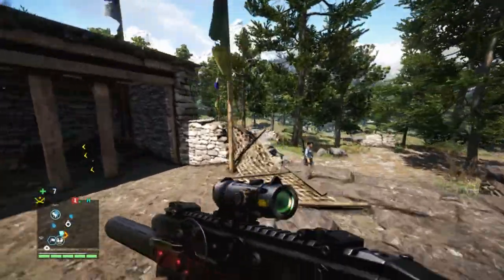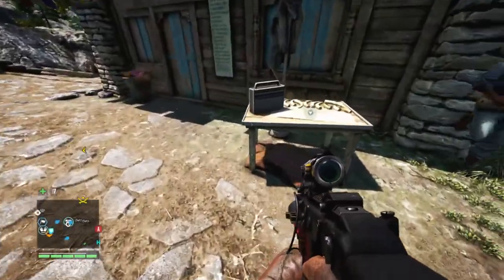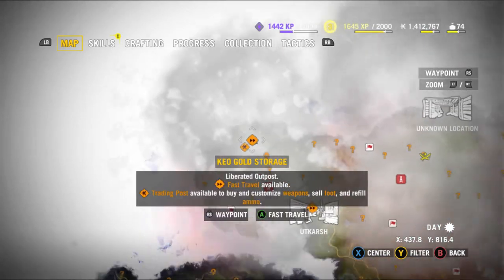Hi! Welcome to Far Cry 4. We're doing the Mad Devil Hunting mission for Kyra Fashion Week, which will get us the final wallet upgrade to allow us to use 5 million rupees. It's in the Kyo Gold Storage, which is northwest of Utkarsh.